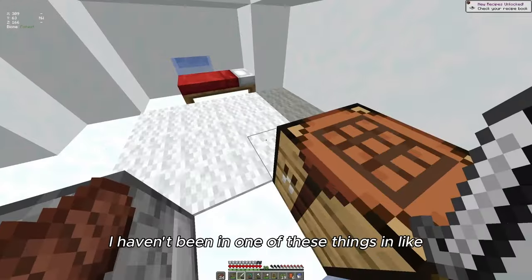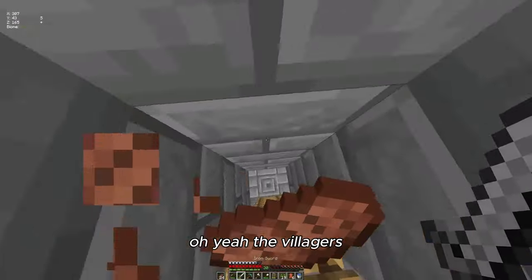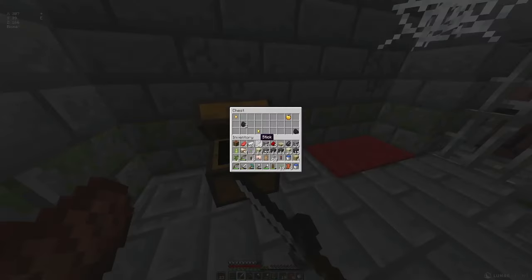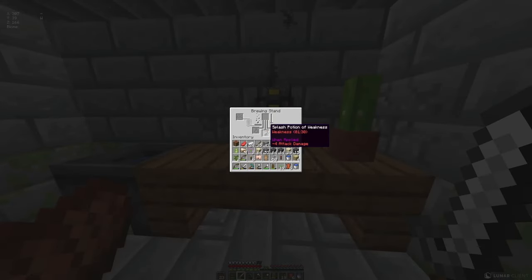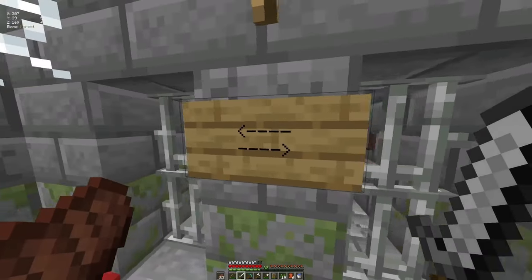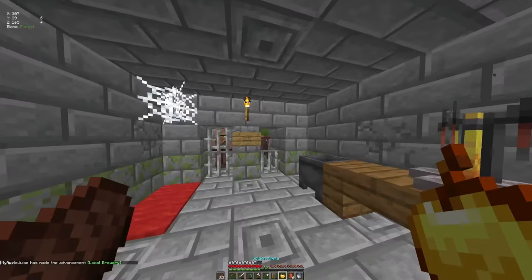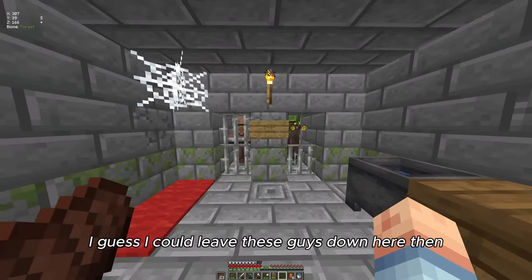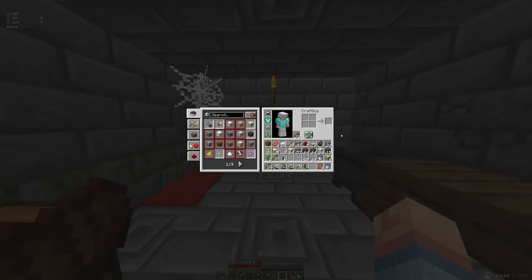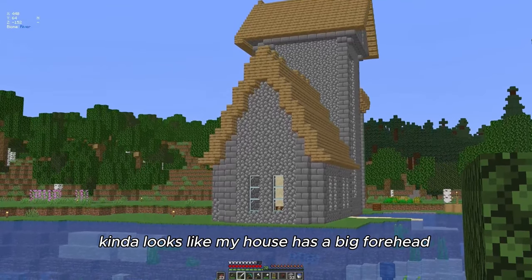Why is there a red star? I haven't been in one of these things in so long. Oh yeah — the villagers! They're offering danger apples, splash potions, weakness potions. I guess I could leave these guys down here and see if they give me any good trades. Kind of looks like my house has a big forehead from out here.